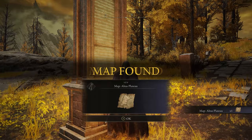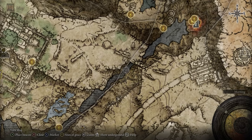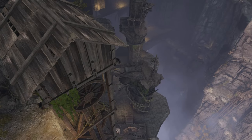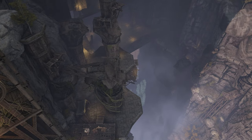Or, if you don't yet have the Dectus Medallion, you can instead head down the ravine which leads to the Ravine-Veiled Village, located at the north-eastern tip of Liurnia. Climbing all the way to the top of this area will eventually take you out onto the Altus Plateau, after a boss fight with the magma worm Makar at the top.